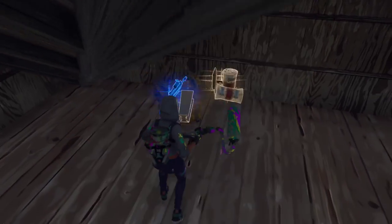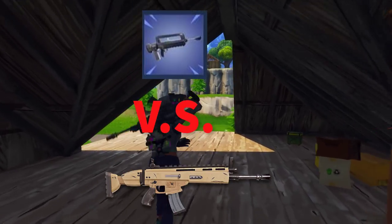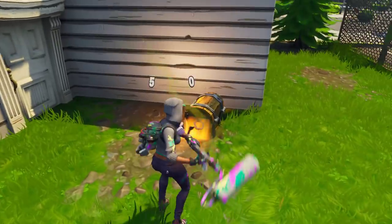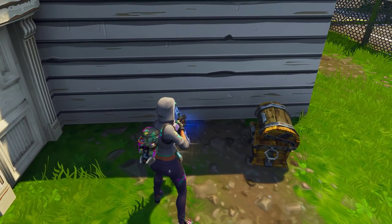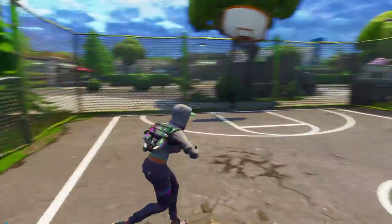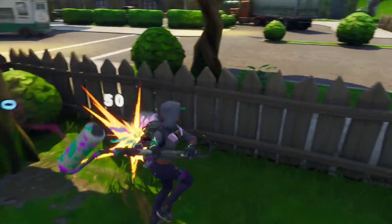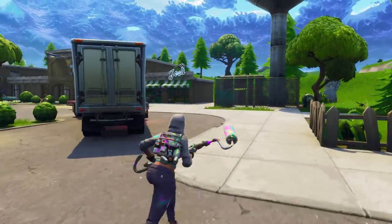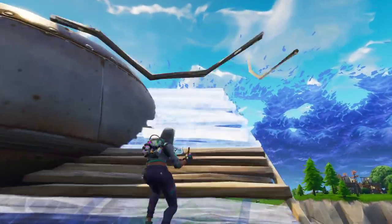Now let's compare the epic and legendary burst assault rifles with the legendary Scar. The Scar does 36 body damage — three more than the legendary burst assault rifle — and 72 headshot damage, with a lower reload speed of 2.1 seconds. The key difference is that the legendary burst assault rifle fires three bullets at a time, so you can potentially do more damage per second if you're accurate with it.